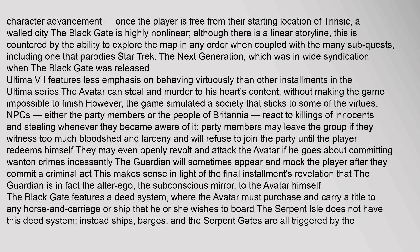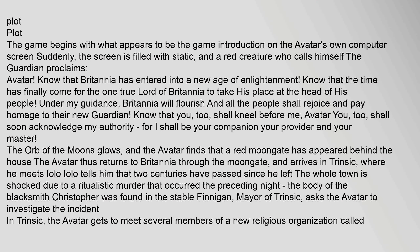Ultima VII features less emphasis on behaving virtuously than other installments. The Avatar can steal and murder to his heart's content without making the game impossible to finish. However, the game simulates a society that sticks to some of the virtues — NPCs, either party members or the people of Britannia, react to killings of innocents and stealing whenever they become aware of it. Party members may leave the group if they witness too much bloodshed and larceny, and will refuse to rejoin until the player redeems himself. They may even openly revolt and attack the Avatar if he commits wanton crimes incessantly. The Guardian will sometimes appear and mock the player after they commit a criminal act. The Black Gate also features a deed system, where the Avatar must purchase and carry a title to any horse, carriage, or ship that he or she wishes to board.